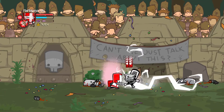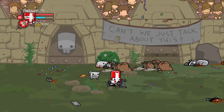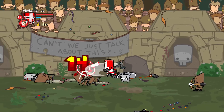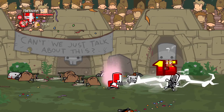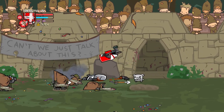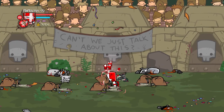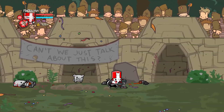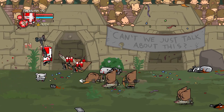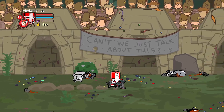Bipolar Bear might be able to finish off some enemies — these guys are pretty weak because they're one of the first enemies you fight in the game. Red Knight is really good here because you can just keep using electricity as they come out of the gates. But once all three gates open up it gets a lot tougher. You've got to do a lot of blocking and jumping to avoid their arrows.